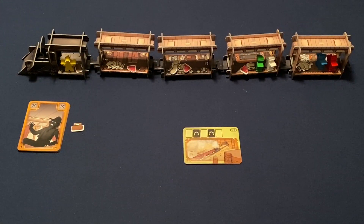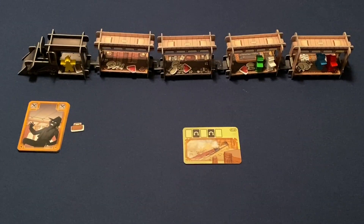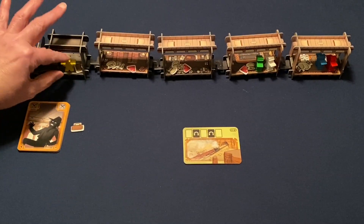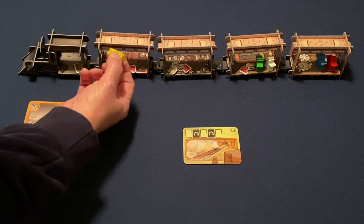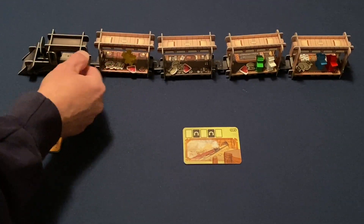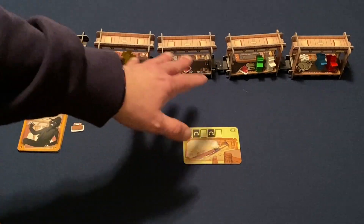Each player has 10 action cards. The only difference between players is the character art, but the actions and their distribution are all the same. One card allows you to move the Marshal — when executed, you move him one car in either direction. The Marshal always stays inside a car and never goes on top, because his job is to protect the passengers and the loot.